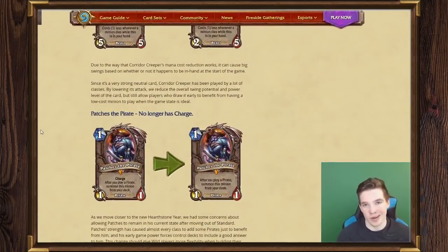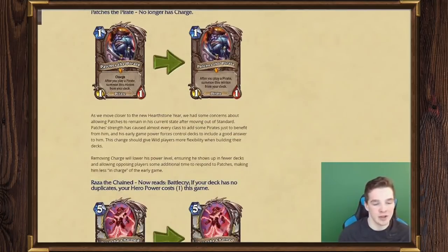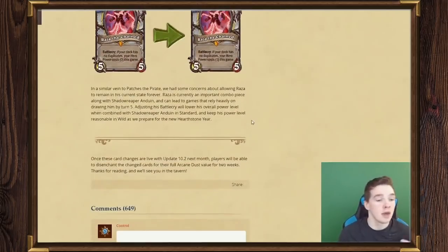One thing I want to note before moving on to individual cards is that they are thinking about wild a little bit. In the Patches and Raza notes it says: 'this change should give wild players more flexibility when building their decks.' That definitely makes sense for Patches, since a lot of fast decks run him. For Raza, adjusting his battlecry will lower his overall power when combined with Shadowreaper Anduin in standard and keep his power level reasonable in wild as we prepare for the new year.